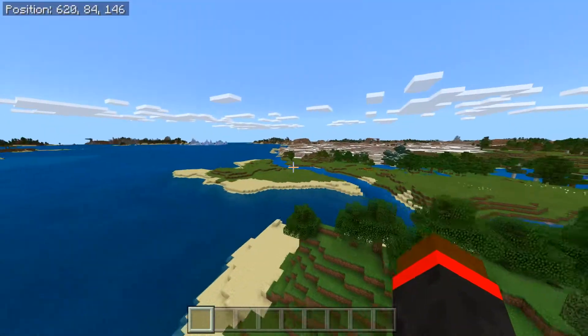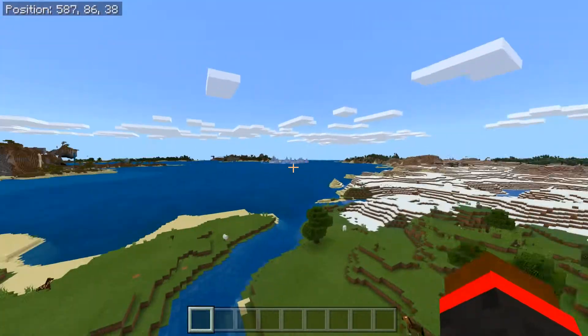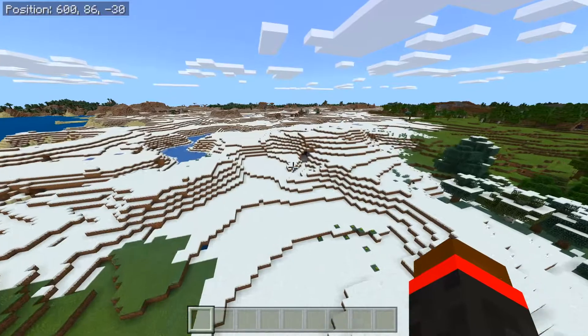So you spawn around here, and you can get some trees, get everything you need — everything's all good there. Of course, the updated aquatic stuff is all in the ocean nearby. And there's also like an ice biome over there with ice shards and everything like that.